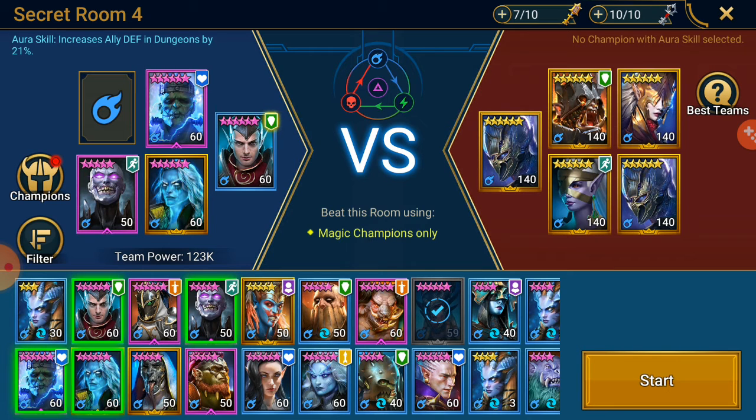Secret Room 4 is magic champions only. Pretty much what I would do here — I wouldn't really use Royal Guard, I don't have an AOE decrease defense on magic. But it is very much doable because all your starter champions are magic champions — Galek, Elan — all your starter champions are the perfect affinity for you to use, and you're going to have them leveled up to 50 or 60 or so.